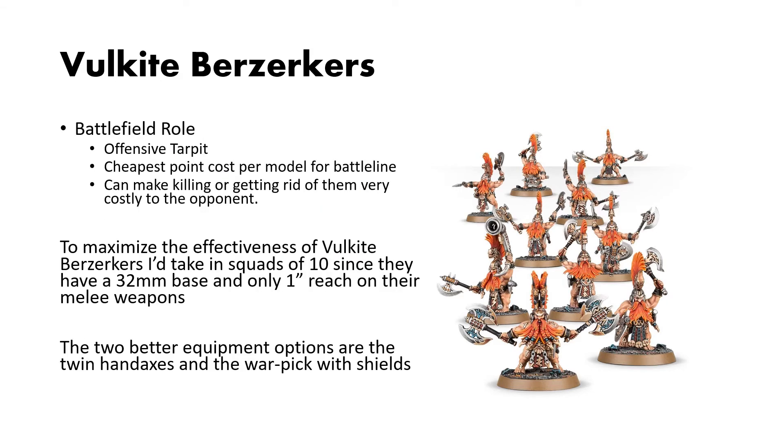Their battlefield role is as an offensive tar pit. They are your cheapest options in terms of point cost per model for your battleline. With their unleash rage ability, it can make getting rid of them costly for your opponent, because for each of those models your opponent kills, you get to swing back. To maximize efficiency, I take them in squads of 10, since they have a fairly large base for infantry and only a 1-inch reach, so going larger than the minimum squad size of 10 gives you diminishing returns.